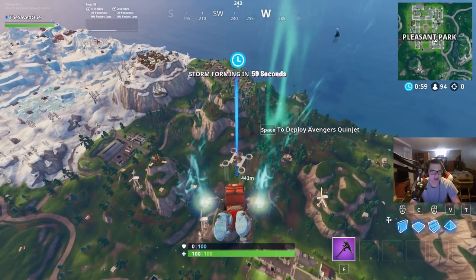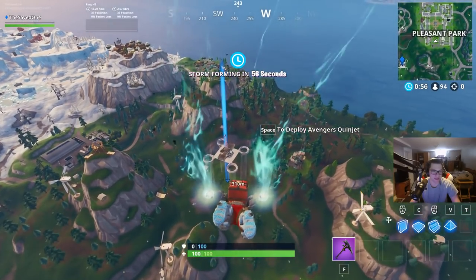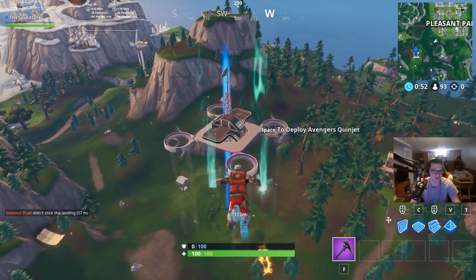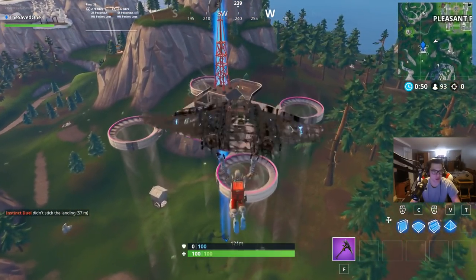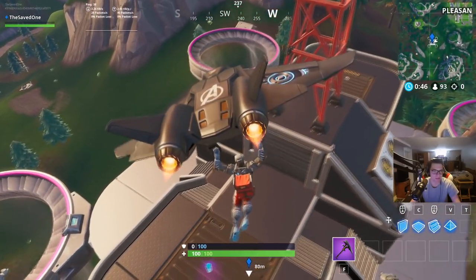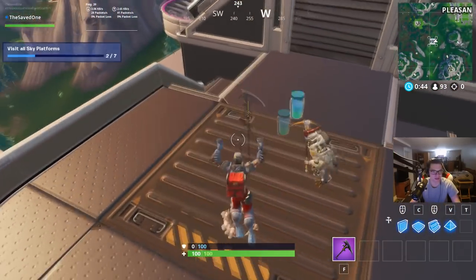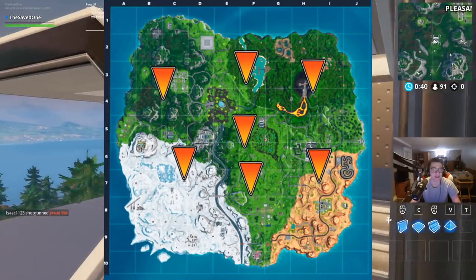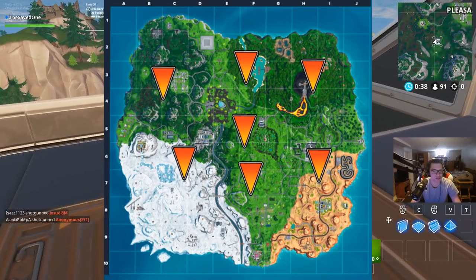You can kind of already see the outline of what it looks like. It's got some streams leading down to the ground so that you can very easily either go up to it or go down onto the ground. It has some nice little loot on it too, which is really cool. This is what a sky platform looks like. Here are the seven once again if you want to take a screenshot.